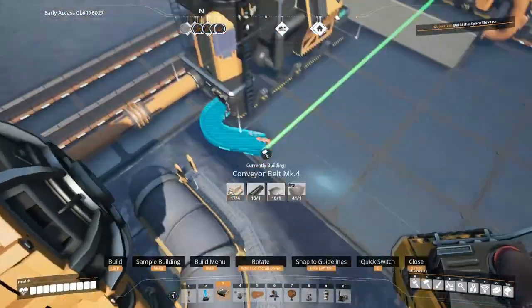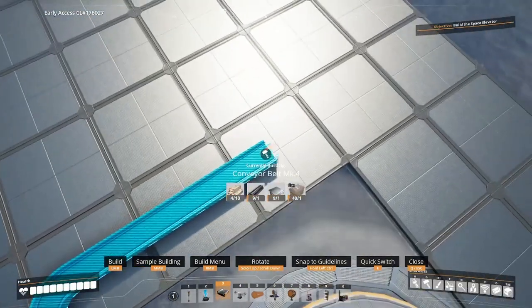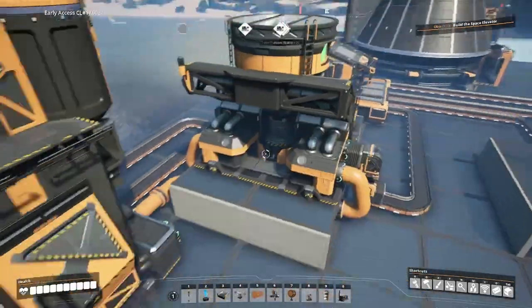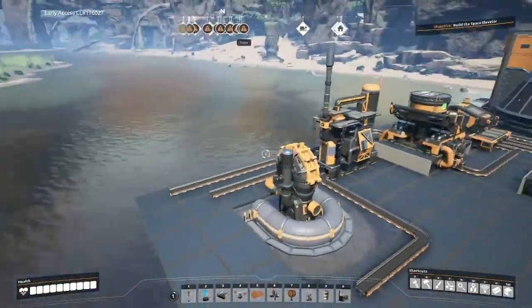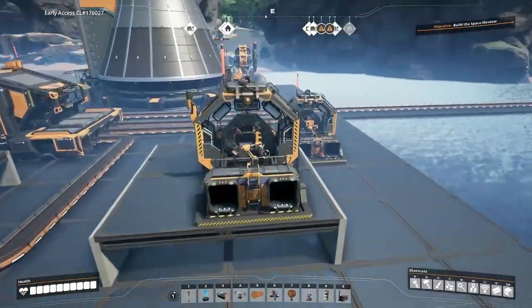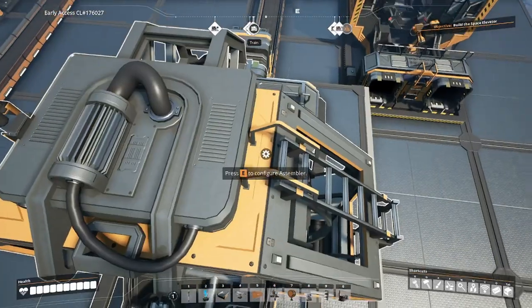So that's our encased uranium cells section complete. We've got our sulfur, concrete, and uranium inputs sorted. That half is done. Now let's focus on this half — our two assemblers over here. One of these is going to be taking in AI limiters, and the other one's going to be taking in stators.